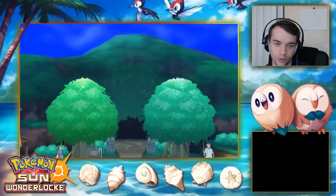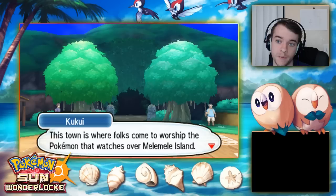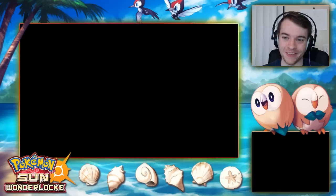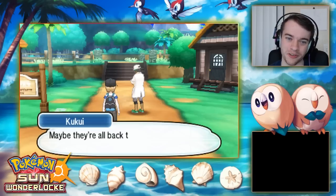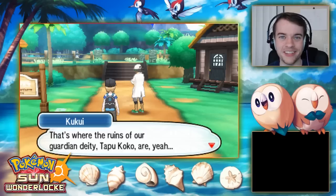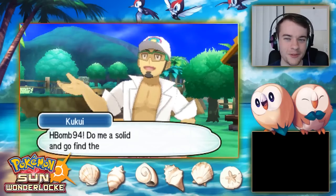We arrive at Iki Town! This part gave me goosebumps the first time I played. Tapu Koko keeps everyone safe and happy here. I love Tapu Koko — the more I watched the anime the more I started liking him. He's got such a cool design.